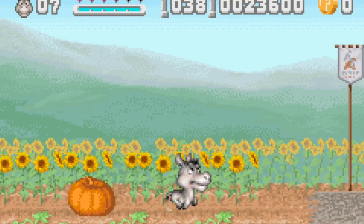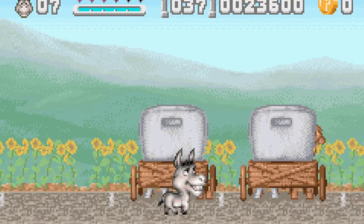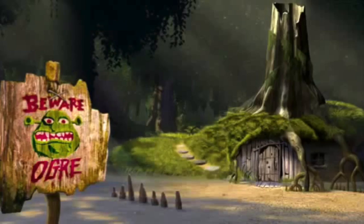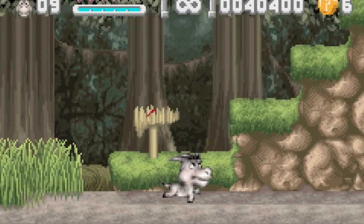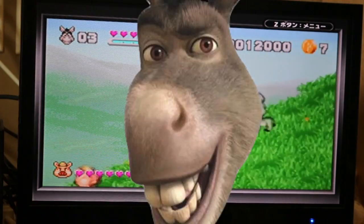There are two other playable characters here. Donkey, who you unlock in the second world, runs about three times faster than Shrek and can headbutt enemies. So as soon as you can play as him, ditch Shrek and tell him to go back to the swamp where he belongs. Unfortunately, Donkey is still plagued by the same slippery movement controls and delayed jump controls — so I guess you could say Donkey controls like ass.